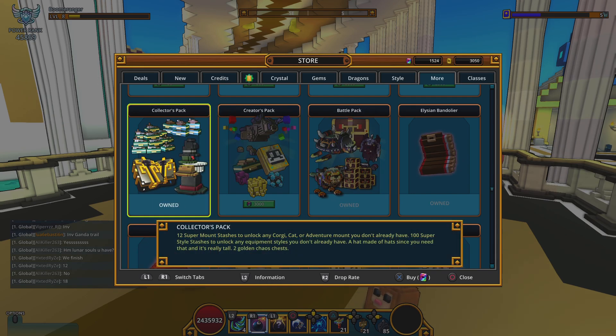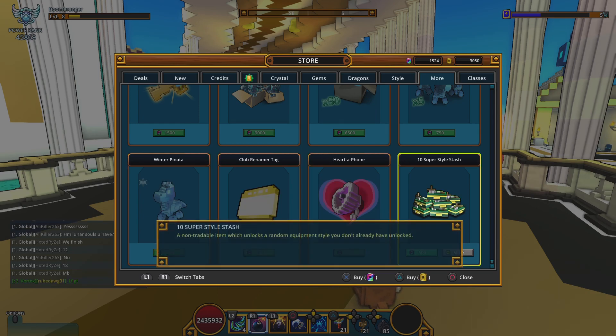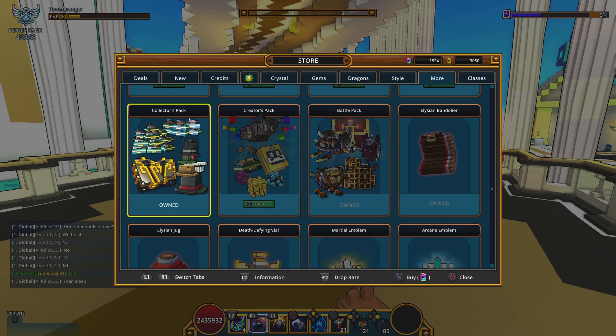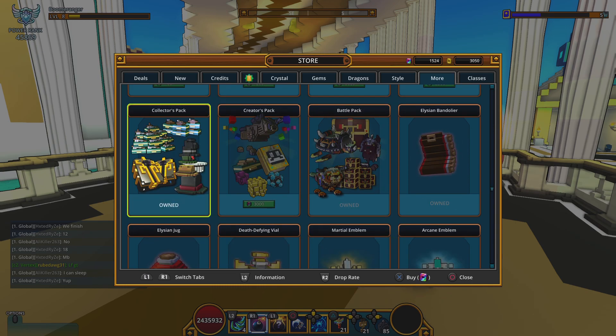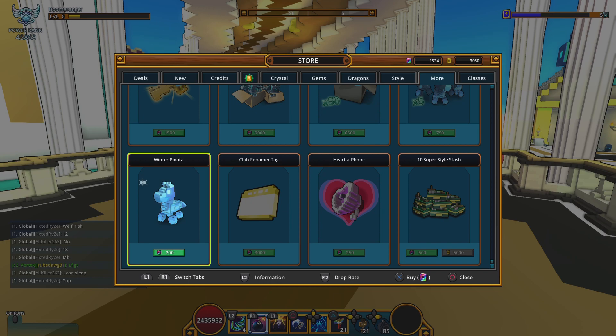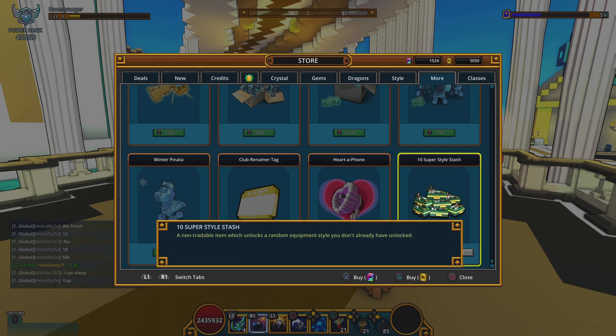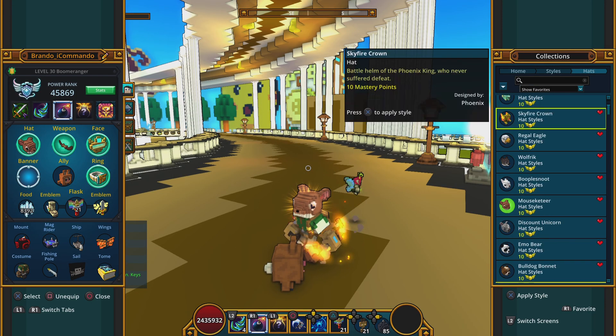You'll find the option in the store. The first thing I bought was the collector's pack because it came with a bunch. But even then you don't have to buy that — you could just go straight to buying them separately, and for 500 you get 10. Value-wise though, start off buying the collector's pack since you can only buy it once, but you get a hundred super style stashes. After that you'll just have to buy them individually, and roughly every 100 I'd get a stash exclusive item, which is basically one of the heads.